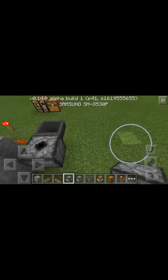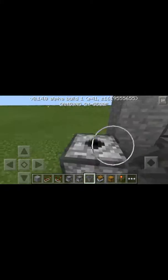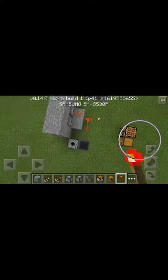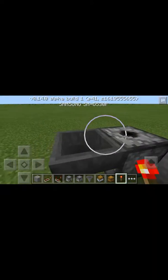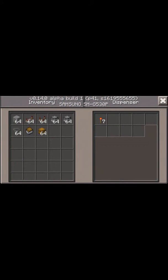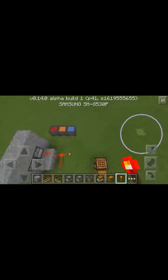I'll put a dispenser there and destroy this. Does it connect? Yes it does. Now I'll drop the redstone torches — it should pick them up. The dispenser is filling up with redstone torches. A lot of these things are pretty useful, especially with chests.